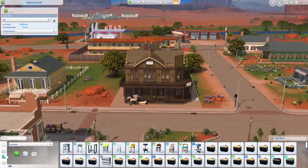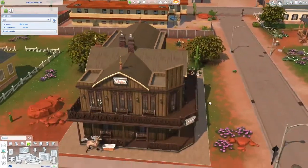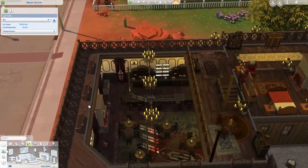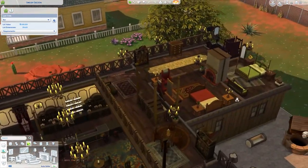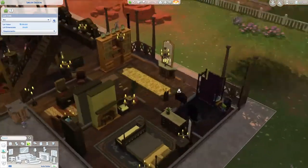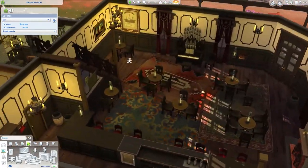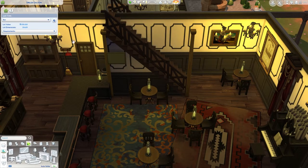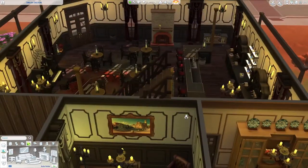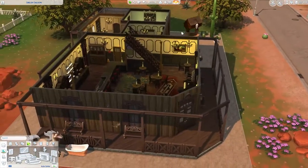There's a saloon — at some point I was into westerns. I didn't build many western things but I tried, and I think this came out pretty cool. We don't have horses yet, but apparently there's going to be a farm pack coming up, so maybe horses will be added. The Strangerville saloon has bedrooms, because all old saloons did. There's also an office, another bedroom, and a big bar with a television — apparently that's a requirement for a bar.